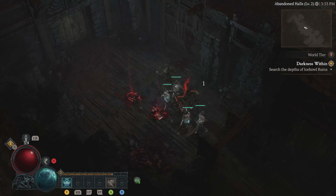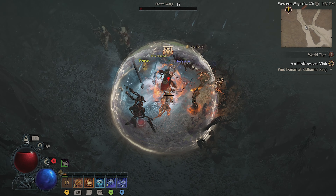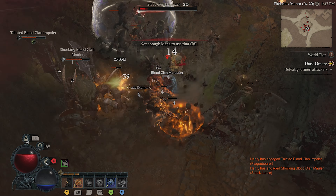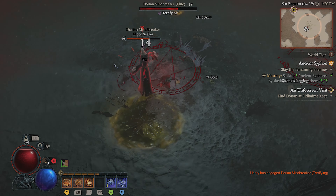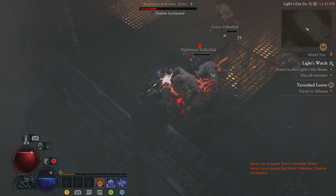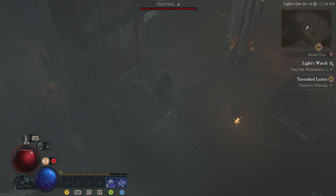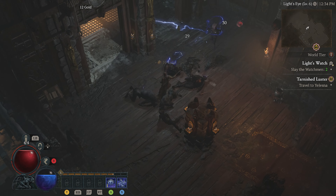Sorcerers are the go-to class for ranged elemental magic wielders. They're a great all-rounder and can wield the power of fire, frost and lightning to decimate large groups of enemies in an instant. Managing your mana resources — that's the blue orb here — is key to giving sorcerers as much opportunity to unleash their abilities on the minions of darkness, which is as simple as keeping up your basic attacks in between triggering your other abilities. It's a simple class with a simple goal: obliterating anything that moves with the flick of a wrist.